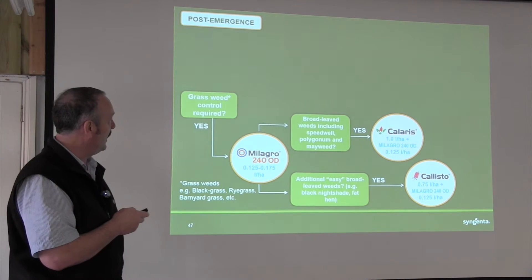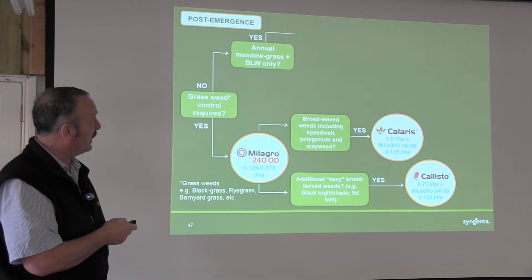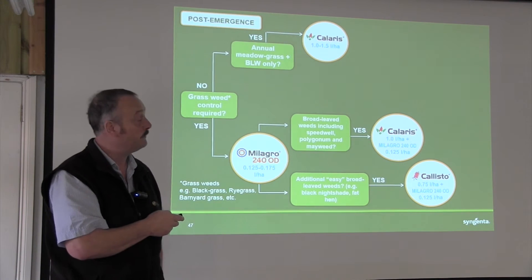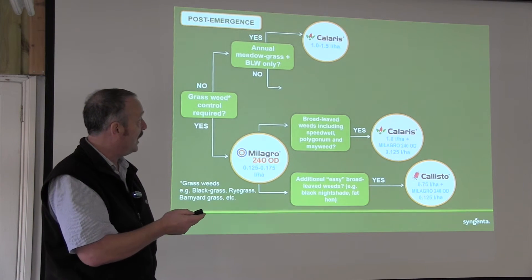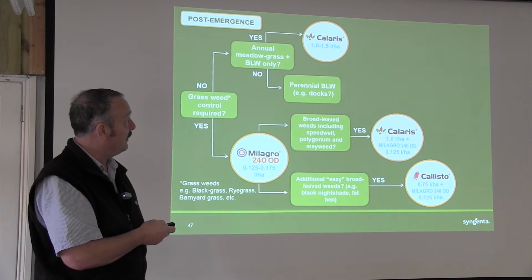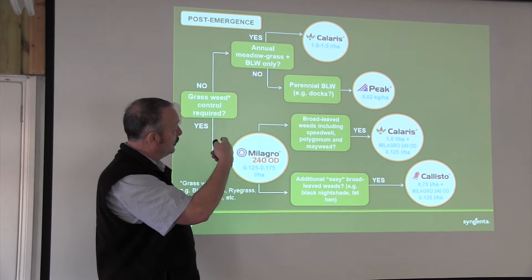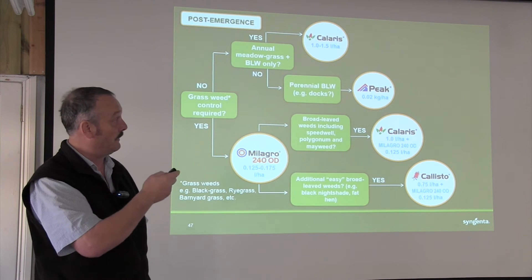If the answer to the question is no — we're not after grass weeds — if we're just after annual meadow grass and broadleaf weeds, then that will take us down the route of straight Calaris. Straight Calaris at a litre to a litre and a half, depending on the weed size, will cover annual meadow grass and broadleaf weeds. If we're fortunate enough not to have any meadow grass — no grass weeds — and it's just broadleaf weeds, particularly perennial broadleaf weeds such as docks, then this takes us down the route for Peak, a prosulfuron at 20 grams per hectare with a non-ionic surfactant. That will cover things like docks, some of the easier broadleaf weeds, things like charlock and volunteer rape, which are highly susceptible to Peak.